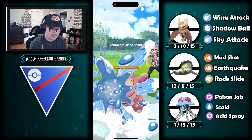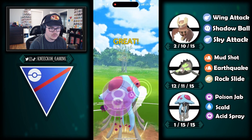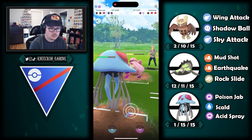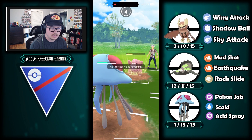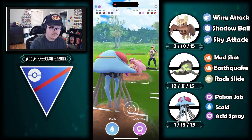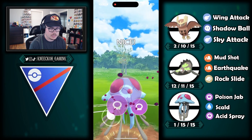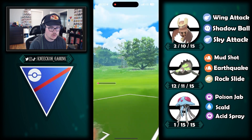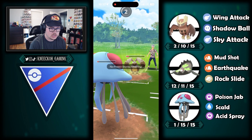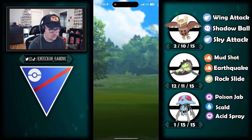Lickilicky comes in. I get to two charge attacks — hit with skull bash for an attack drop. I miss a couple bubbles but still get the excellent throw. I go for acid spray to lower their defenses, they allow it through, but they still have a shield. Lickilicky is doing a ton of damage with power whip — very scary for my Tentacruel. I need to throw a charge attack to knock out Lickilicky, but that leaves me right in line for Dugtrio to come in and finish me off. Scorching sands rolls and it's an unfortunate loss.